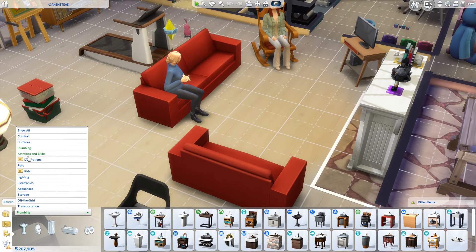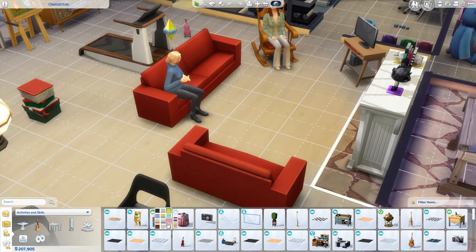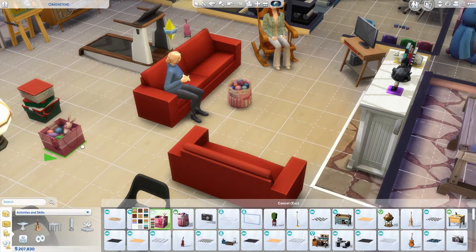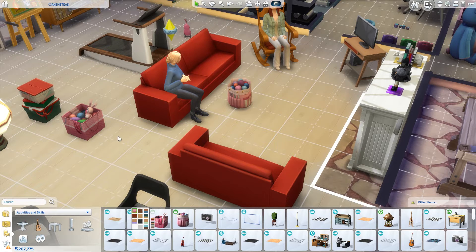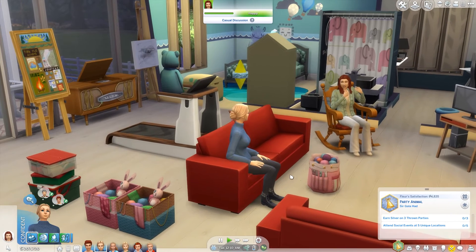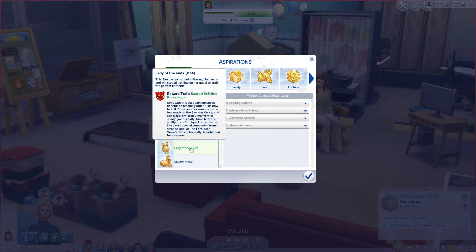So let's go into activities and skills and creative. We'll get this one for Fleur, and then we'll get these ones for the kids — this one for Gabrielle and that one for George — because they can learn the skill. She's not really getting anywhere with that because we're not having a party right now, so there's no point working on that. It was just to get a few points for it. We'll put her on to Lady of the Knits.